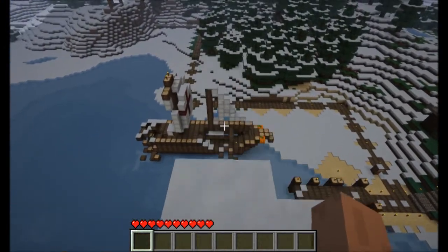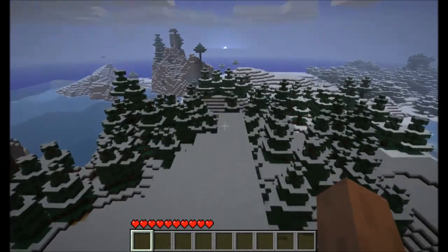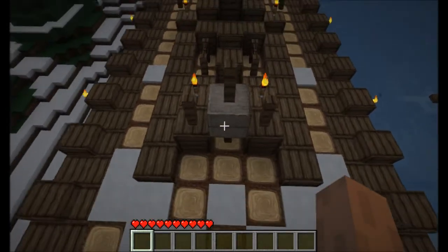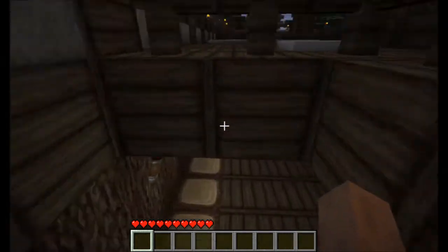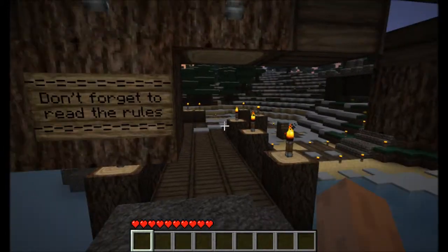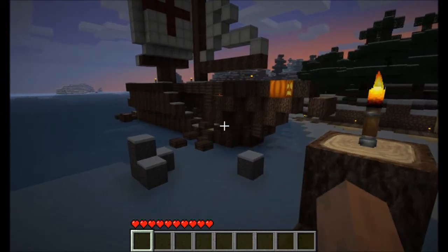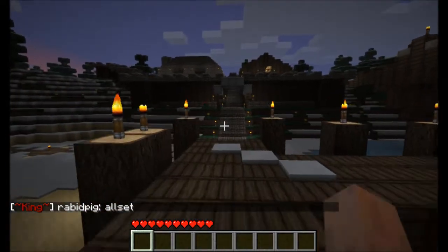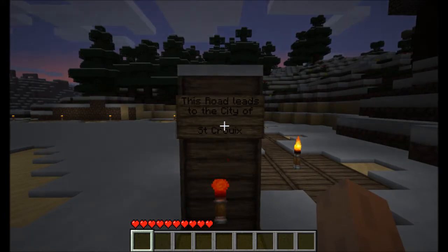There's a smaller ship over here - we'll definitely go take a look around. So far, nicely done. I guess I'm going to climb out of the wreckage here. Don't forget to read the rules - we did read the rules. So that's a version of a smaller ship - interesting. It too appears to be broken. This road leads to the city of St. Croix.